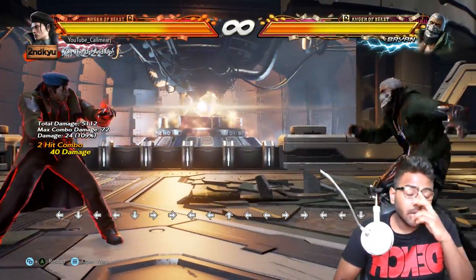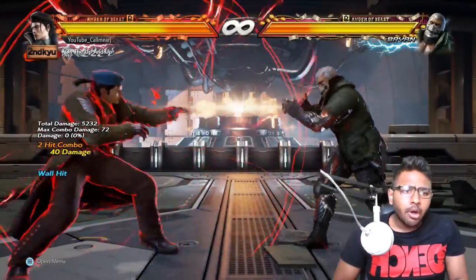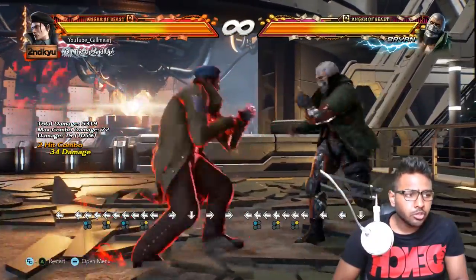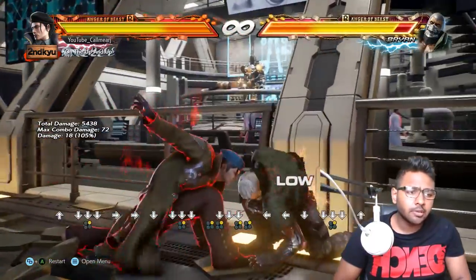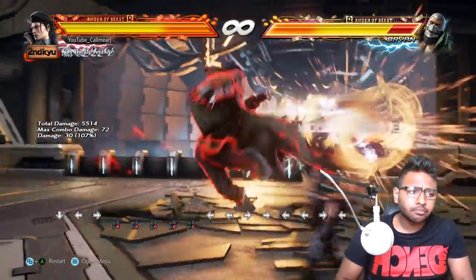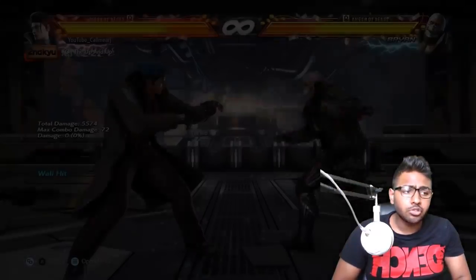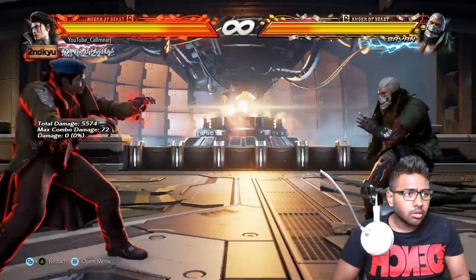Now for Dragunov's tracking moves: b+4,3 is a good tracking move, jails on hit, very fast, and great at the wall. b+1,2 also tracks on both sides — great move. The down 2 also tracks to some extent to Dragunov's left side and a bit to the right as well. He also has f,f+4 — a spinning ending attack that tracks well, and on counter-hit gives you a full combo.